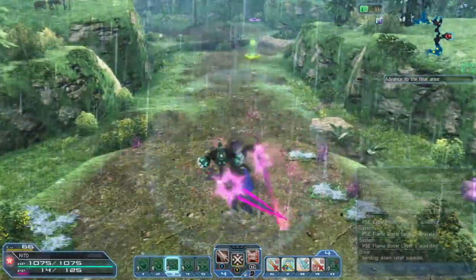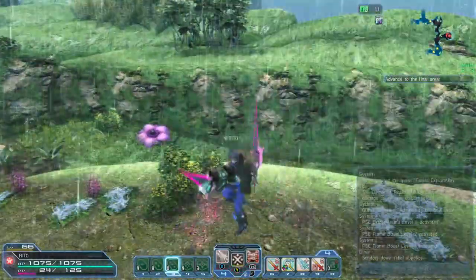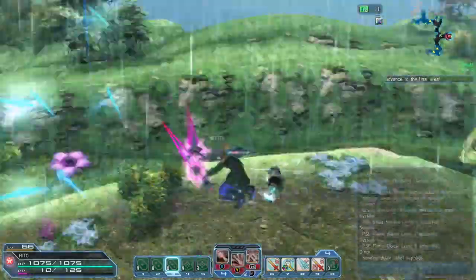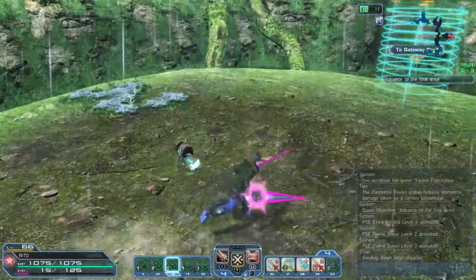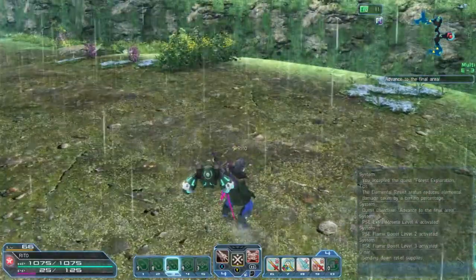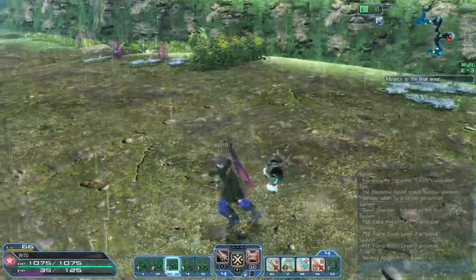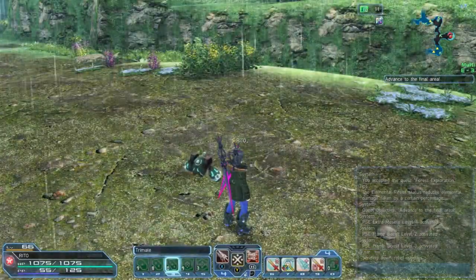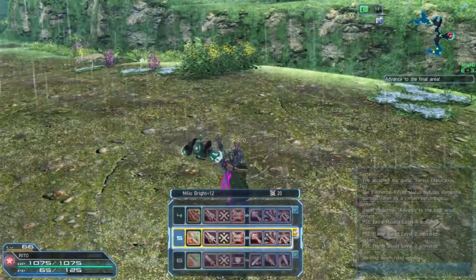I combine that invincibility move with my little baby sparks and attack from the air. It's a fast way to travel, then I swing my weapon to get my PP back. Staying in the air is much safer than being on the ground - that's pretty much all my moves.